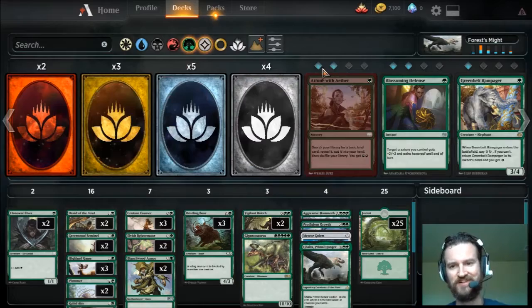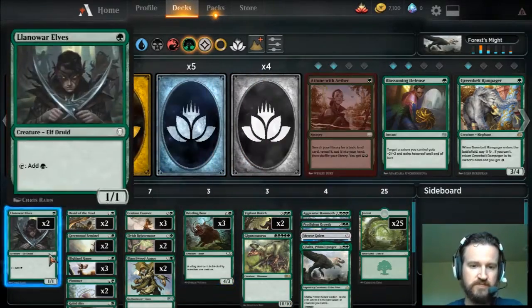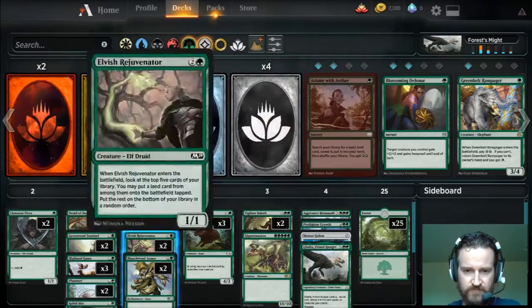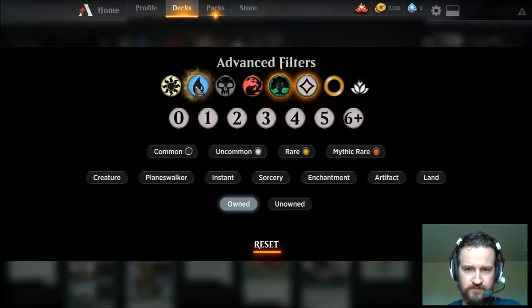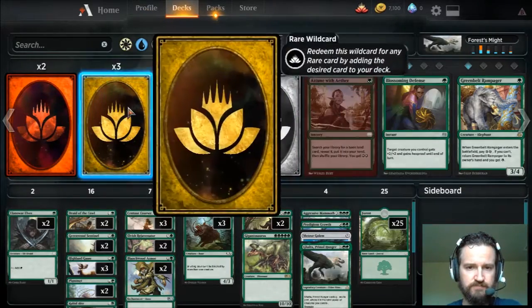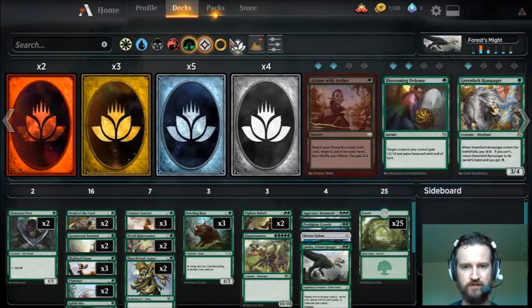The collection screen is very similar to Magic Online as far as how you're looking at your deck. You can filter through the different types of cards. That's pretty much it — we'll go into more detail of course, but I don't want to spend the entire video on that.